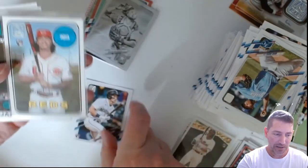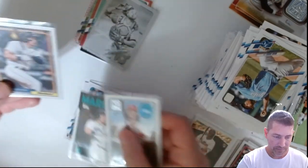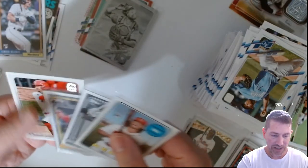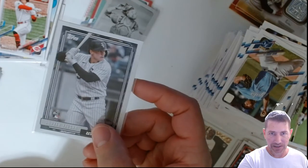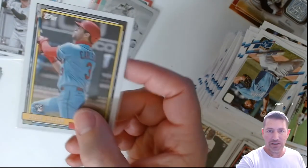So we did get four hits out of it, plus some rookie stuff we liked. We got Kelenic — two, three, four of his. And Jonathan India we only got two out of the four blasters. I really liked one of those India pulls — wanted that one and did pull it. Dylan Carlson — I ended up pulling two of those as well.